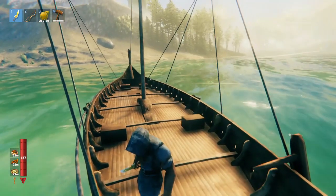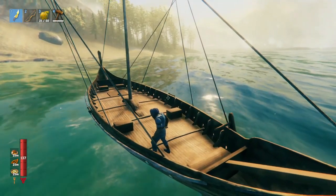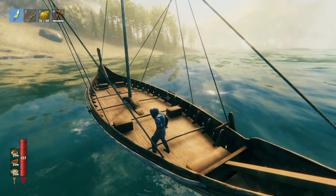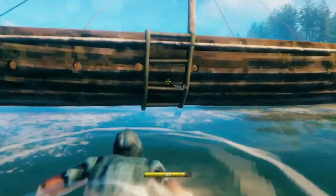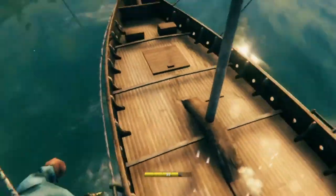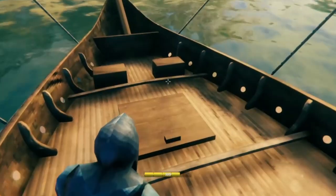First let's introduce the longship. This is a glorious beast, although learning to steer it is a lot more problematic than the carve that you're used to. The longship is special because unlike the carve, it has a ladder on both sides of the ship, so no more drowning because you went to the wrong side of the boat. That's a thing of the past.